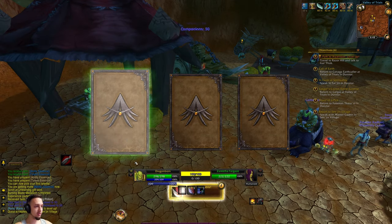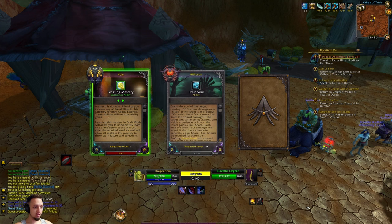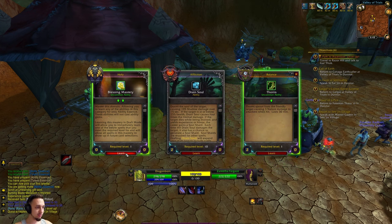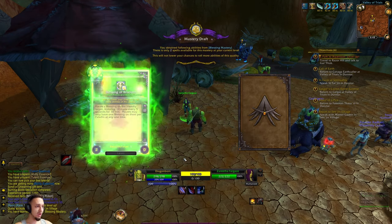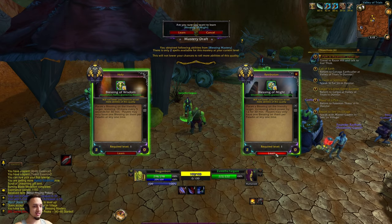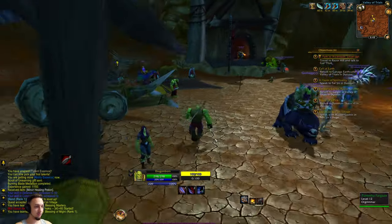Let's see what abilities we start out with - got Blessing Mastery, not too bad. Drain Soul - not what we're looking for. Thorns - I think we're going with Blessing Mastery. Next choice: Blessing of Wisdom, Blessing of Might attack power - definitely going to go with that one. That'll help out with a little bit of a buff.